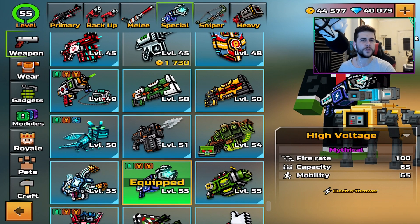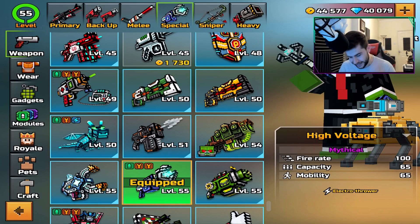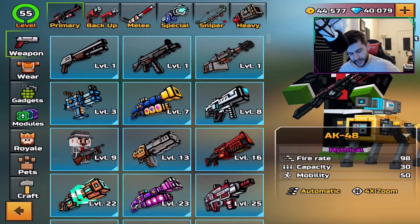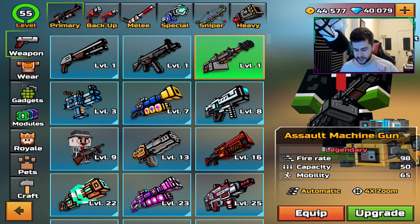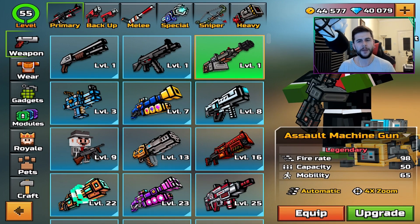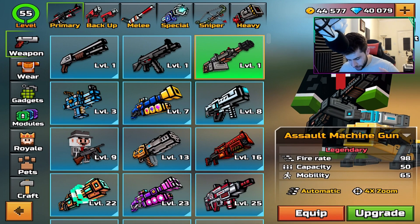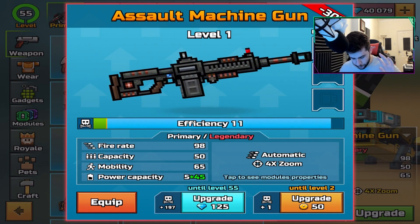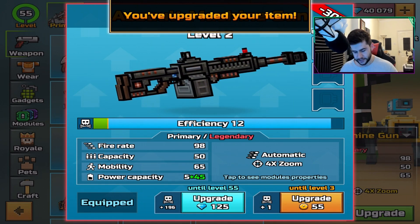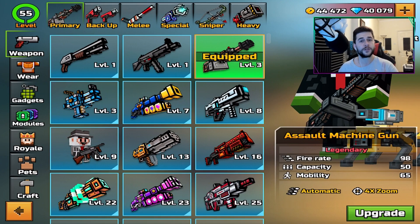This is quite expensive to do, but we're going to find some weapons we can max out today. Starting off with the primary section, we are going to do the Assault Machine Gun, which is a legendary weapon but it's at level 1. I believe this is a new weapon introduced to the Battle Royale experience as well. We're going to upgrade it once or twice to show you guys, and that's the first weapon we're doing.